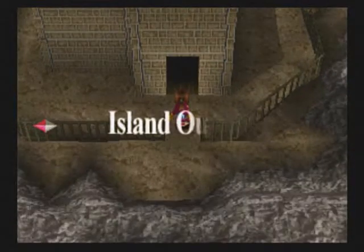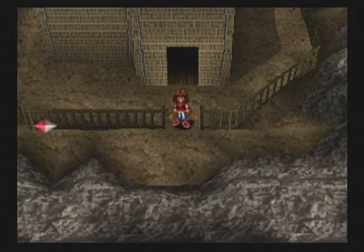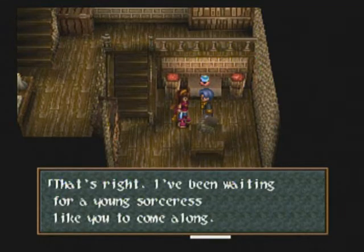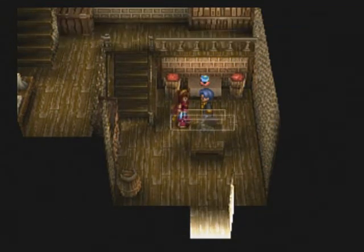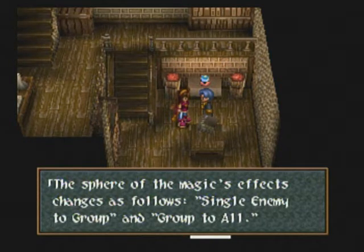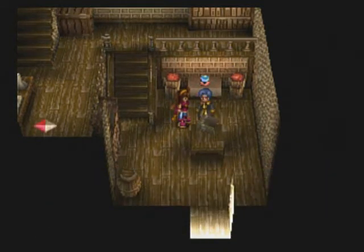Today we're going to make a little stop at the Island Outpost, because I forgot to do this earlier. I meant to do it back when we completed the Coffin of 100 Eyes, but I forgot about it because I was under the impression you couldn't do this until disc 2. That's pretty much what every FAQ says — you can't do it until disc 2. However, I've read somewhere that you can actually come here after the Coffin of 100 Eyes and get Lil'ka's level 3 force, Extend.